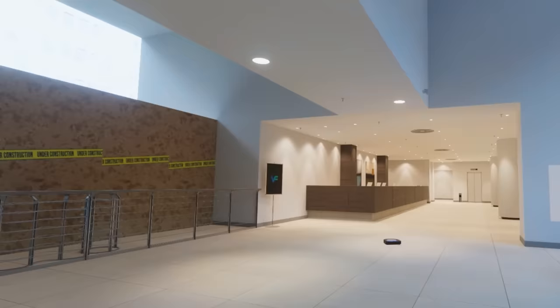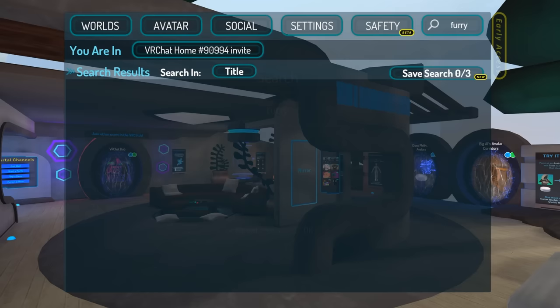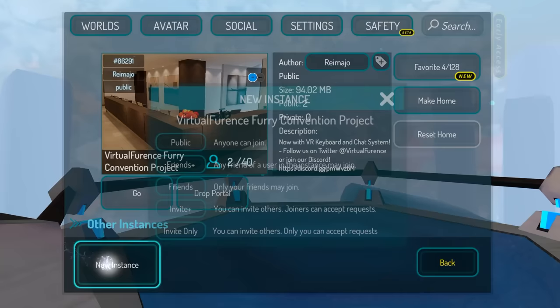Step 2: Worlds and how to explore them. Finding and joining different worlds to explore with friends is actually quite easy — you just click on the world selection screen and search for whatever world you want to explore. Some good examples might be virtual forums, the Kanga world, or any of the many beautiful worlds out there. There are public instances and private instances of worlds.